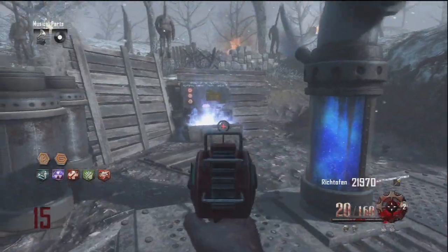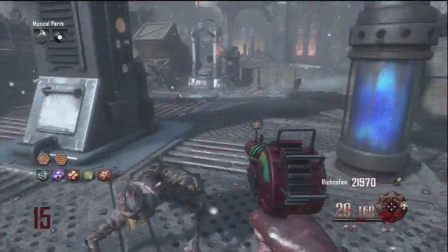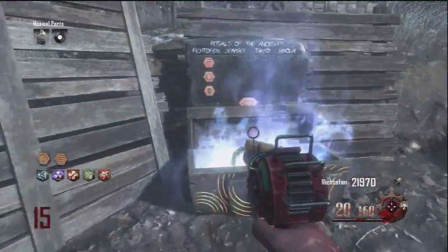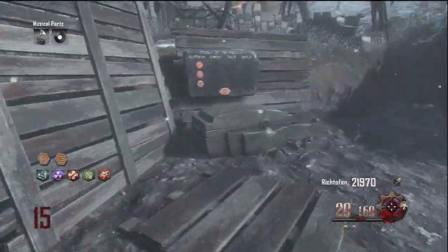This reward is a max ammo, which is so helpful in the later rounds when you're totally out of ammo. It's for turning on all six generators, so in solo that's really easy to get because you have to stand on it no matter what. But in multiplayer that one can be a little challenging if somebody turns one on without you knowing and you can't get there in time.